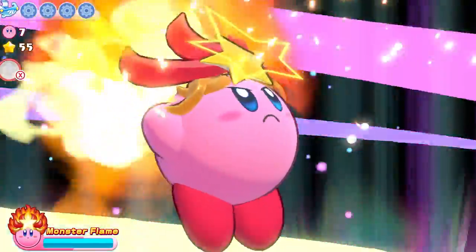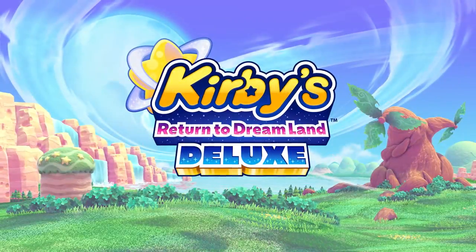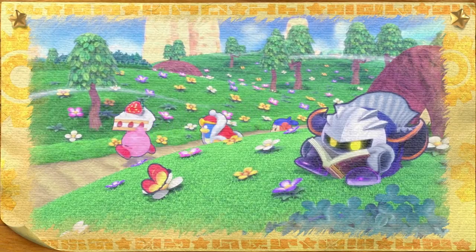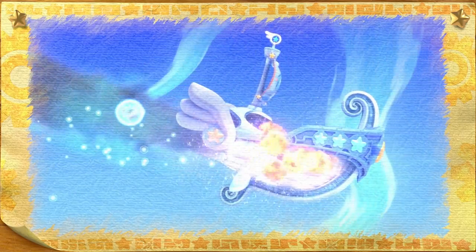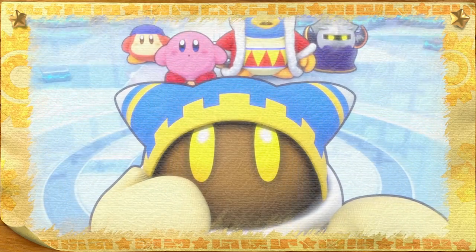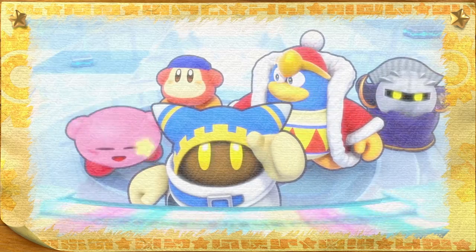It's an adventure of Deluxe Proportions — Kirby's Return to Dreamland Deluxe. One day, a spaceship called the Lore Starcutter crash lands on planet Popstar. To help Magalor return home, Kirby and his friends set off to find the scattered parts of the spaceship.